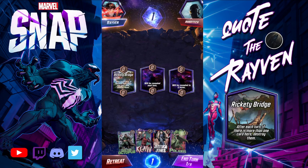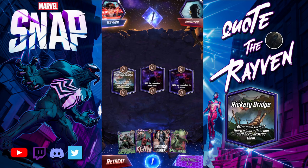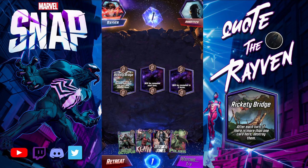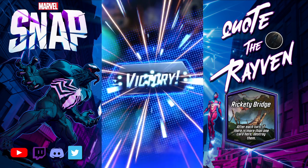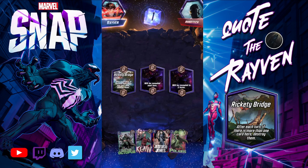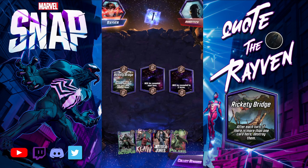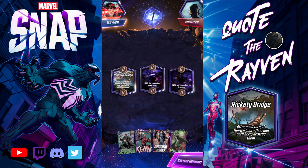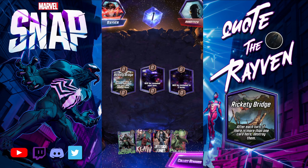There's the Rickety Bridge. We want to find Electro and get him out as soon as possible — and he retreated already. Come on, man. If you're going to retreat just play Armor or Scarlet Witch, but come on. It's in 40% of your games and you're going to retreat every freaking time.